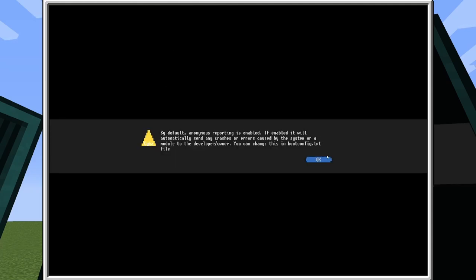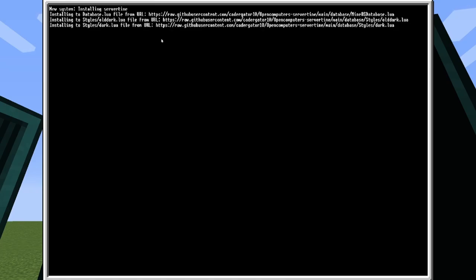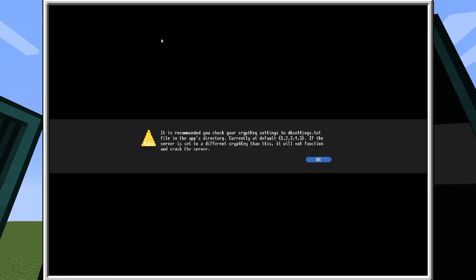And that's all — it just runs the database. By default, anonymous reporting is enabled. If enabled, it will automatically send any crash reports or errors caused by the system or module to the developer or owner. You can change this in the boot.config.txt file. It installs all the Server Team stuff. The reason for anonymous reporting is if something goes wrong in a module, it sends that data to the website for developers and myself to see — so if a developer's module crashed, they can view the error and fix whatever's wrong.